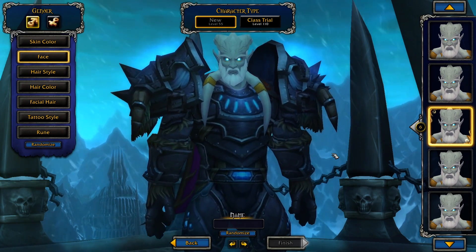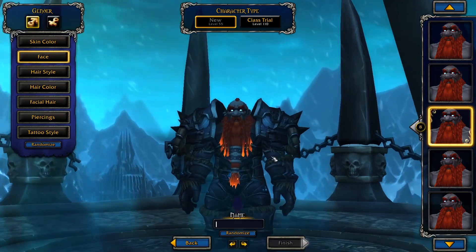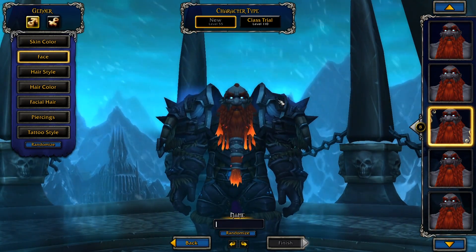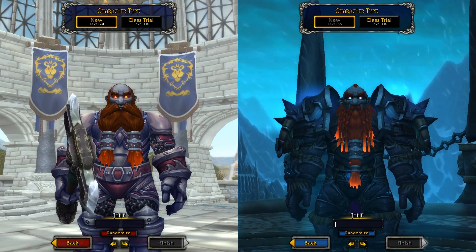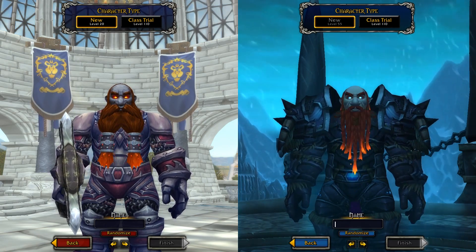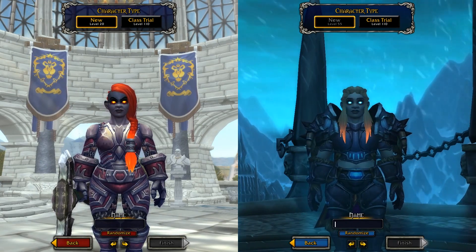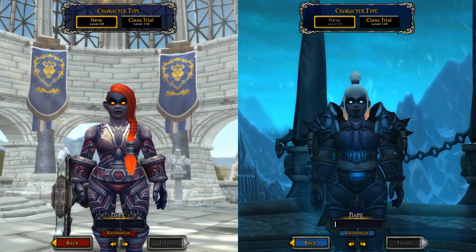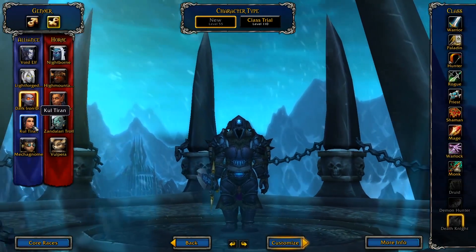Lightforge basically looks like a Draenei when it doesn't have the yellow glowing eyes, but my personal favorite has to be the Dark Iron Dwarf. Normally they have the red fiery eyes, and the Death Knights now have this blue eye effect which looks really really good on both the male and the female. Personally I think all of the eye glows look really really good and I'm a fan.